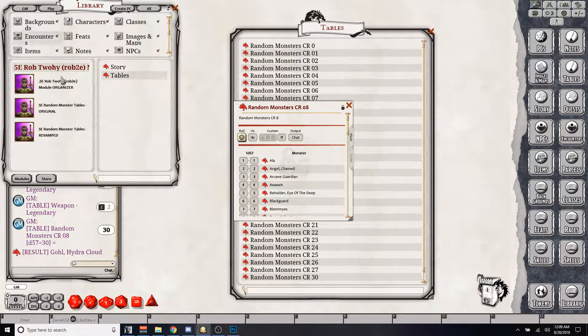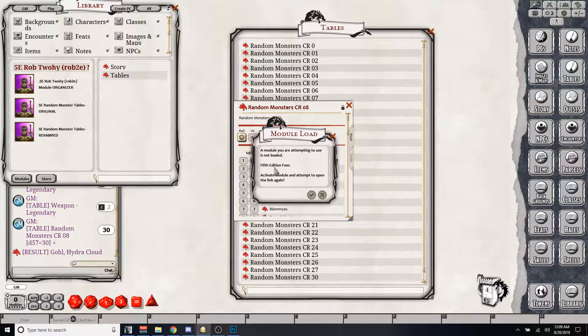So now I have none of the monster books open. I got the Goal Hydra Cloud. I'm going to click on that, and it's going to ask me: hey, you need to open 5th Edition Foes. Let's pretend I don't have 5th Edition Foes.